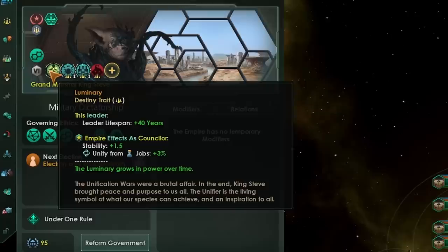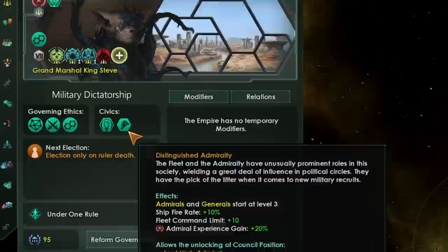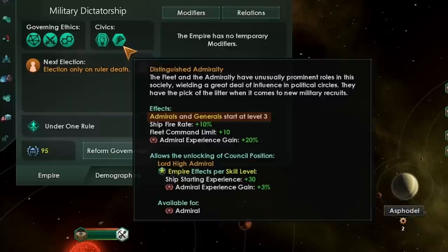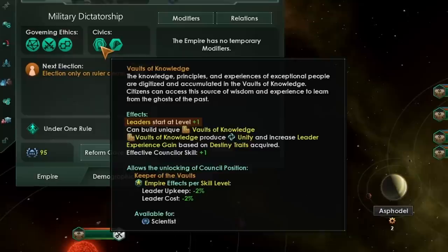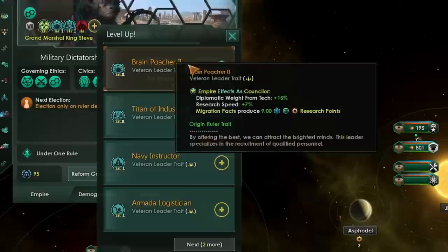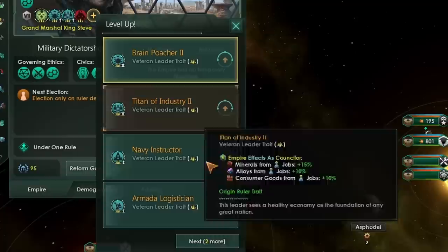We start with the Luminary Destiny trait, which gives us stability and unity, and we are level 7 out of 10. Distinguished Admiral starts us off at level 3 if you're an Admiral or General — it's a plus 2, not a plus 3, because you're always starting at 1, which takes us up to level 6 from level 4. We're also starting with Vaults of Knowledge, which gives a plus 1 level. Starting at level 7 means we get 3 picks, and we obviously upgrade Brain Poacher, giving us more science, more diplo weight, and more research speed.